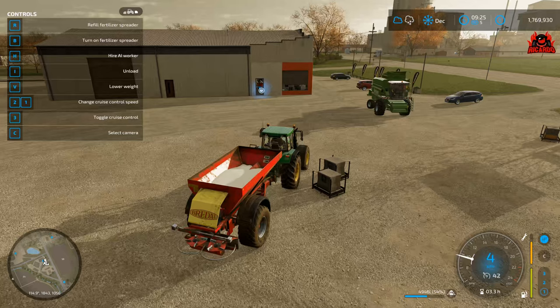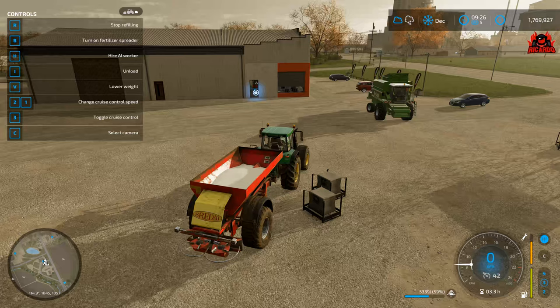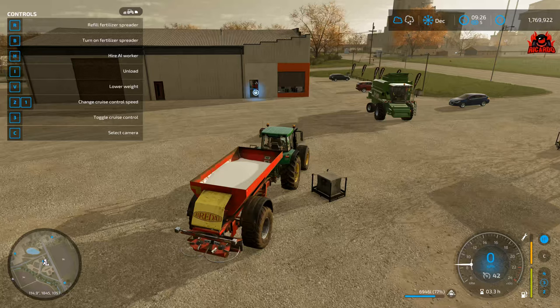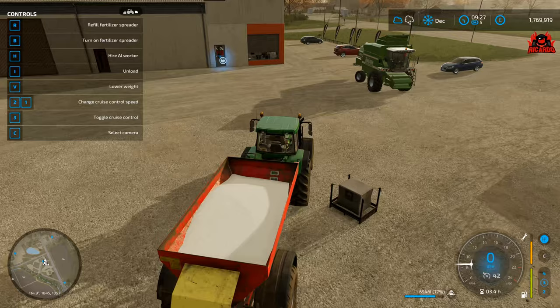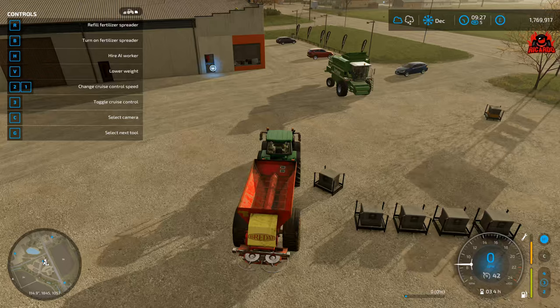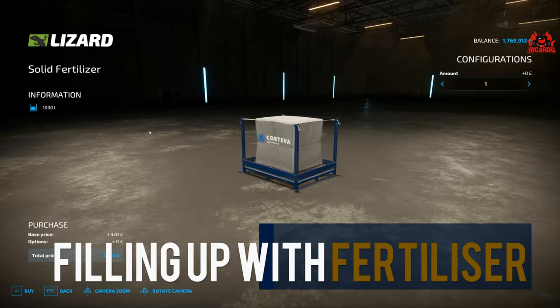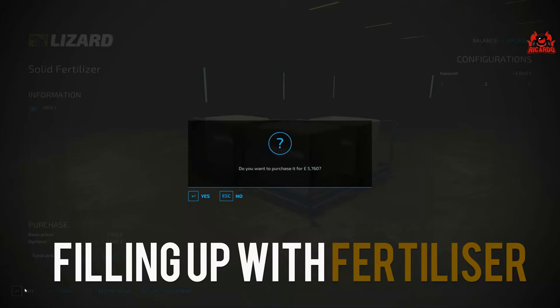What happens if you want to change from spreading lime to spreading fertilizer? Well, it couldn't be easier. All you do is press I to unload, and then all the contents of your hopper get ejected out onto the car park alongside your farming device. Then you go and get solid fertilizer — go into the big pallets or buy it from the shop.